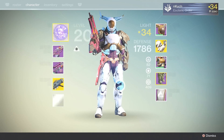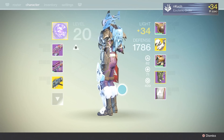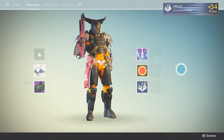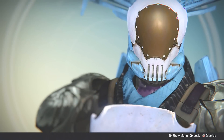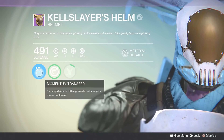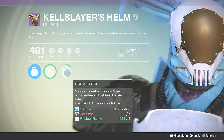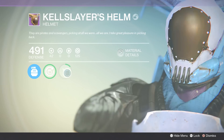I managed to roll this the second time. Unfortunately I don't have the live rolling footage because my footage got corrupted, but here is the helmet nonetheless. So many people have been inspecting me in the Vestian Outpost just because it looks so badass and unique. Now this is called the Kelslayer's Helmsari and it has Momentum Transfer, Inverse Shadow, and Hive Arbiter — greatly increased recovery and super recharge when fighting Hive in the Prison of Elders.